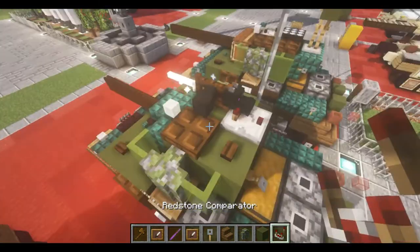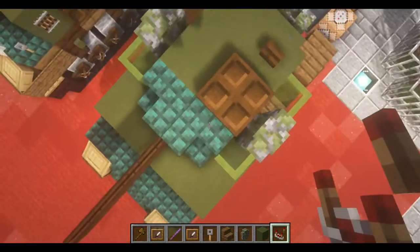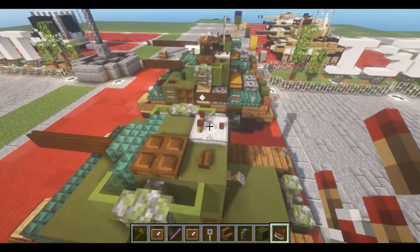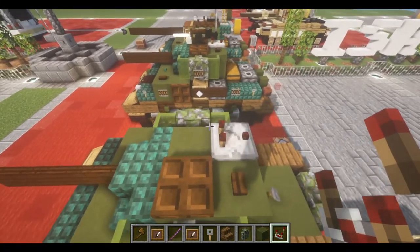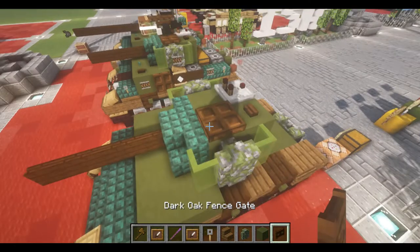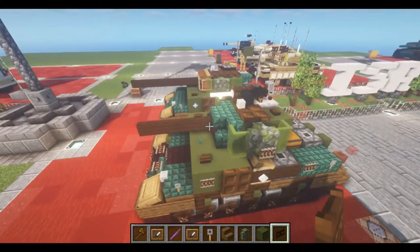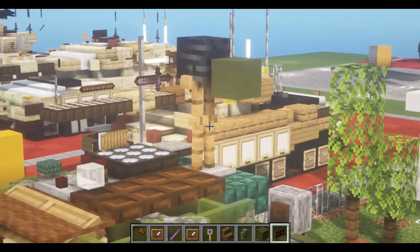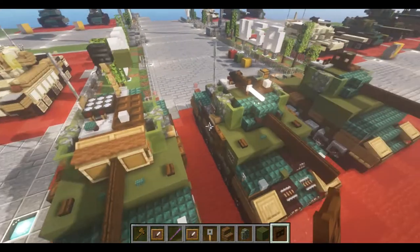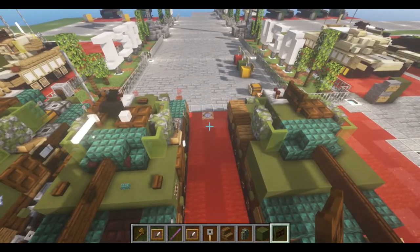And then we're going to take a redstone comparator — I always forget which way these face, but we want the two protrusions facing forwards. Then we're going to take the 50 cal machine gun, which is mounted lower as opposed to the one that's essentially mounted on a higher stand. These guys were mounted more so off to one side and much, much lower.